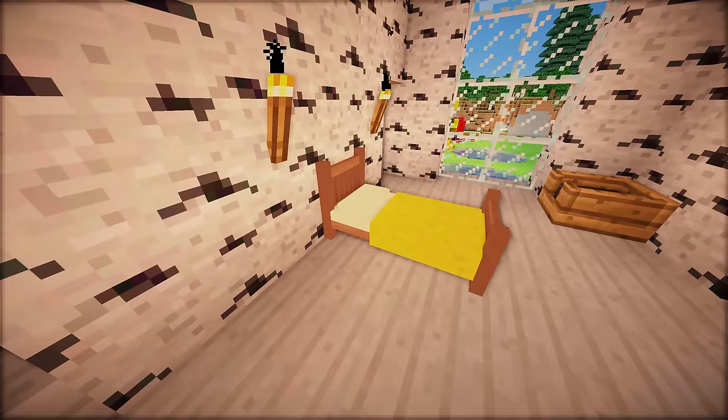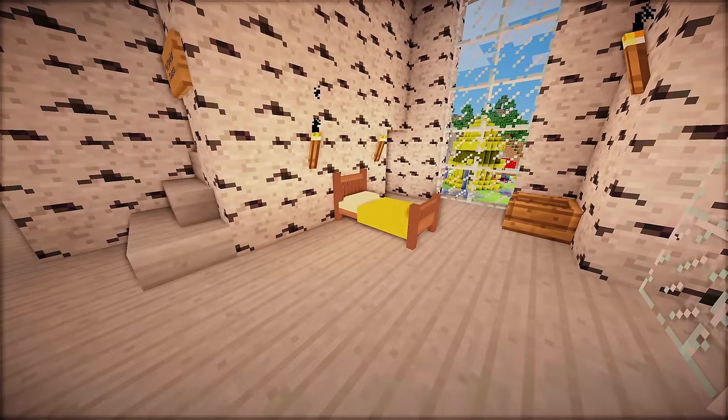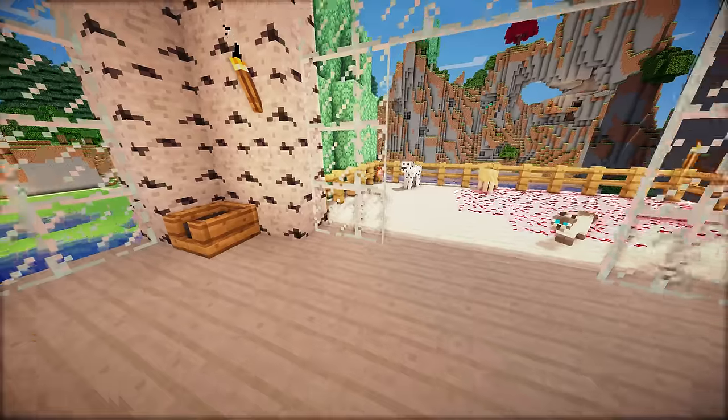By the way, I switched back to a yellow bed. I feel like Aurora from Sleeping Beauty on my bed. I've got a yellow one and a pink one and I go back and forth — I want the yellow one, no I want the pink one, no I want the yellow one. I can't decide.